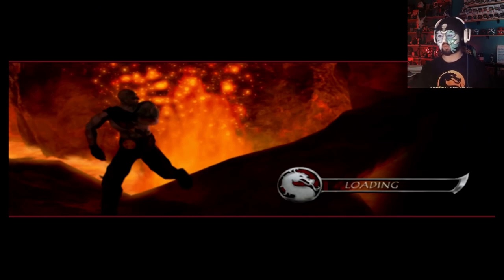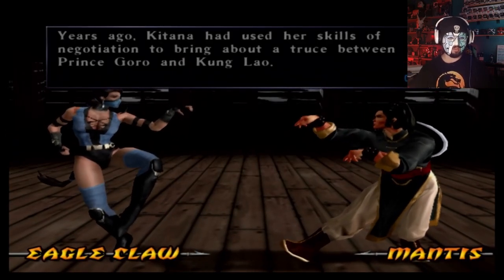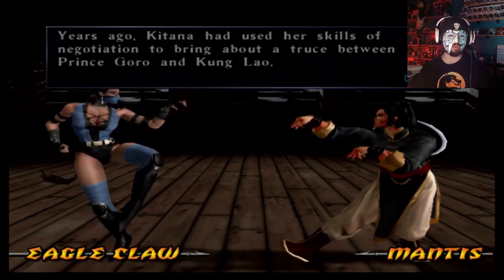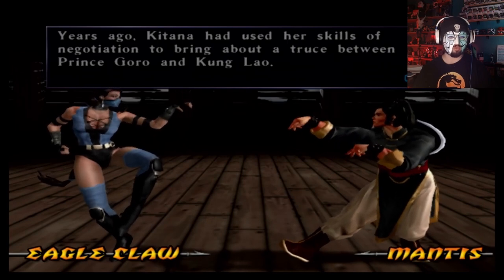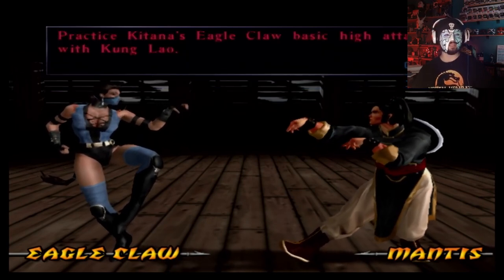Which, I think with current timeline, would that be Liu Kang? Who knows? Years ago, Katana had used her skills of negotiation to bring about a truce between Prince Goro and Kung Lao. Practice Katana's Eagle Claw basic high attacks with Kung Lao.